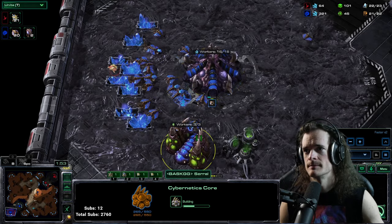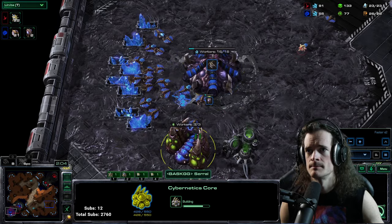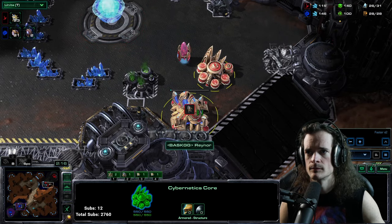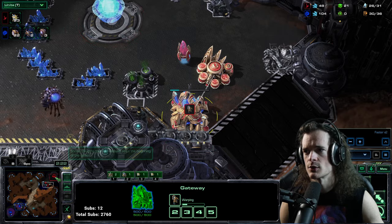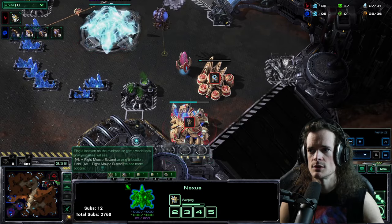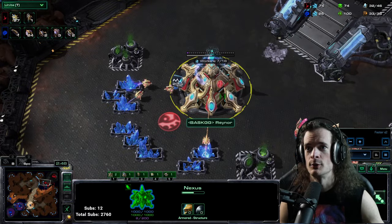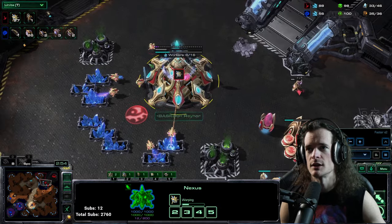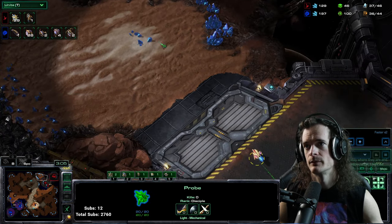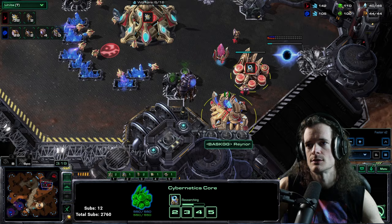No cannon rush this game, maybe some of the time. He goes for the Adept. The Chrono gets spent into the probes — double probe Chrono. Raynor likes making drones; he also likes making probes when he plays as Protoss. One probe starting to mine these patches to take the pocket third base. Let's see what tech he goes for this game.